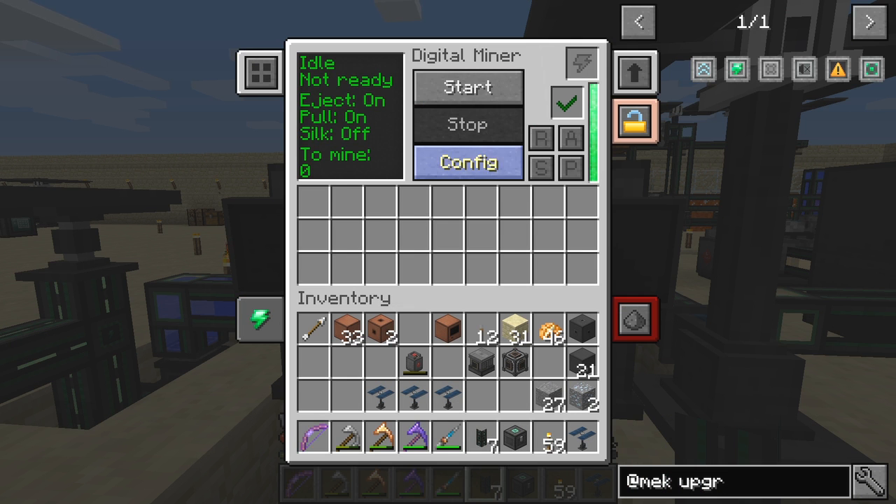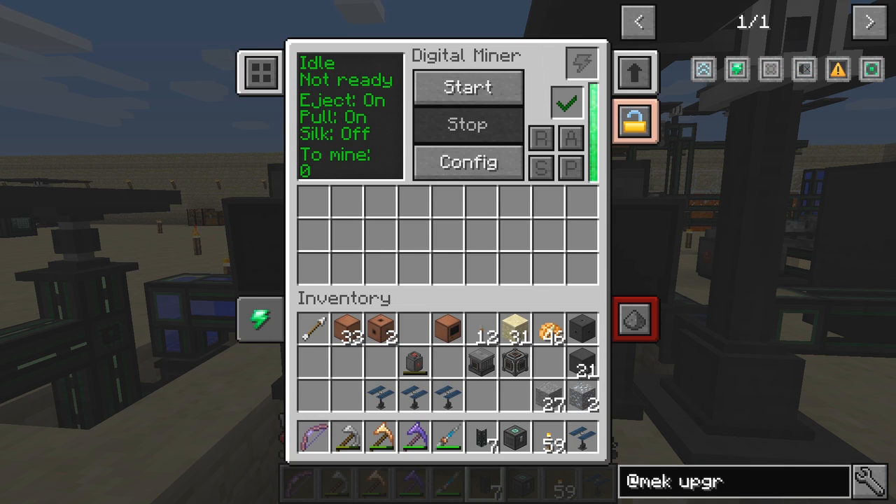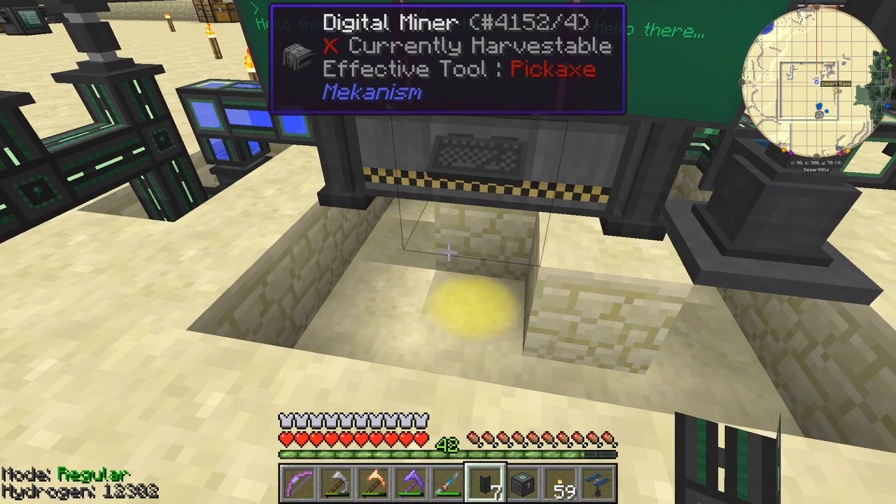Let's configure this first — I've already set it up to 52 which was too deep, but let's set it to 54. With a minimum radius of zero it does a single column all the way down, but we want a radius of 1. That'll give us a three-block area. There are no filters but it's in inverse, so it will dig everything up. Let's start — it's got 120 blocks to do, which won't take very long.